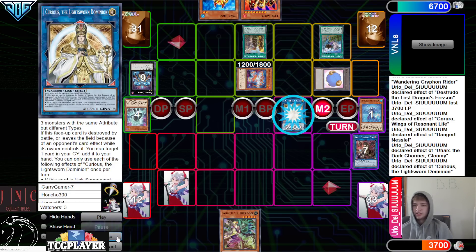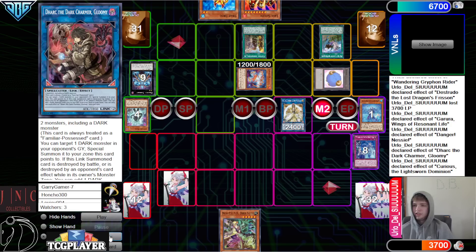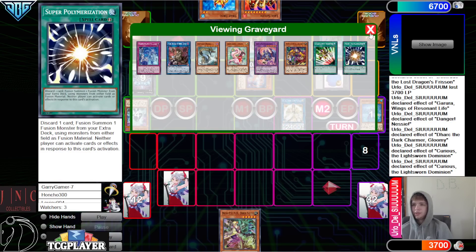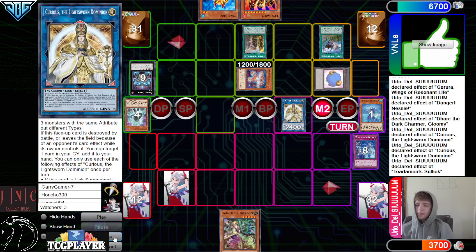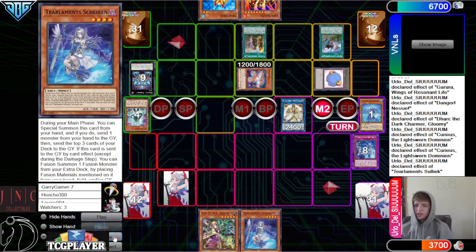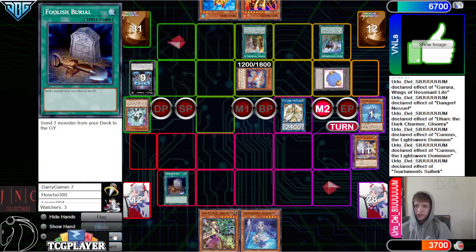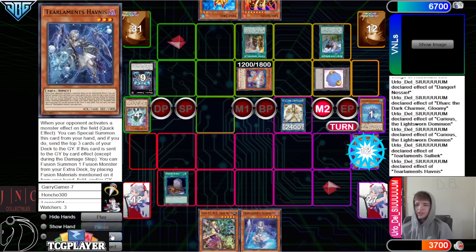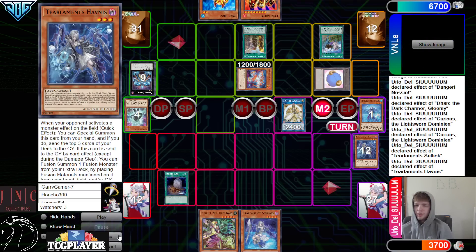They obviously don't play the Jet and Smasher stuff. Go Curious. Curious effect to dump — going to dump Salix, so that way we can get a search off of that. Get Curious to mill. Go search Shailen, mill 3, hit Shinobi. Activate Foolish Burial, dump Hufinus, and then Hufinus effect — putting back itself and Nessie to summon out Kit.